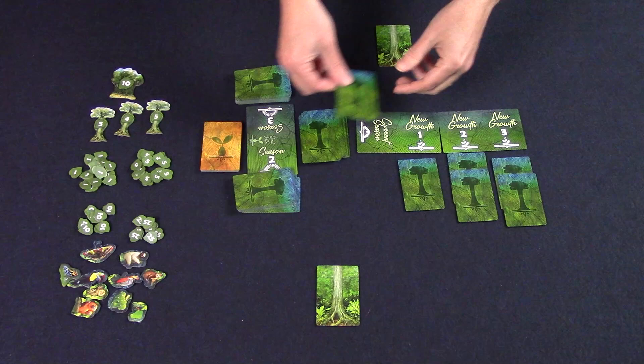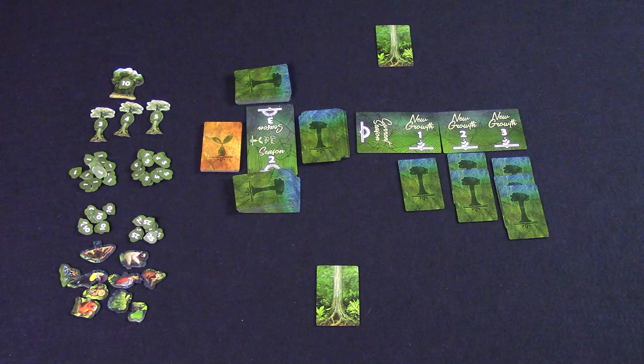The goal of the game is to get the most victory points, and the game is played over three seasons. Each season lasts until all the cards of that season have been played. At the end of each season, you will score and discard your plant cards, and the player with the tallest unscored tree will get a bonus. At the end of the game, your animals will score, and the person with the most trees will get the largest forest bonus.